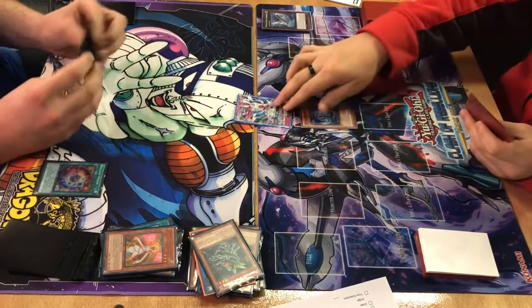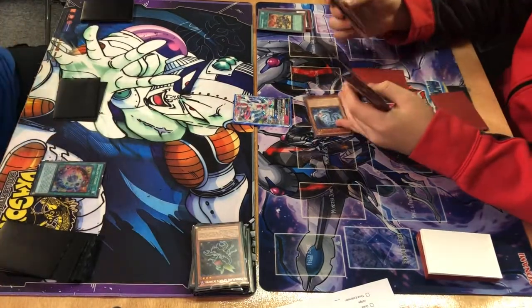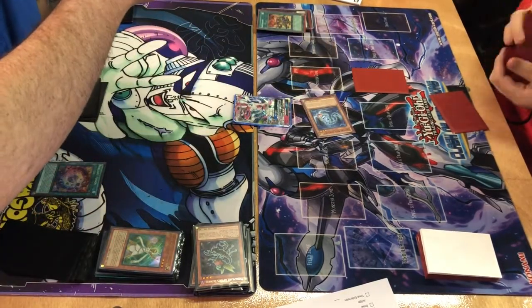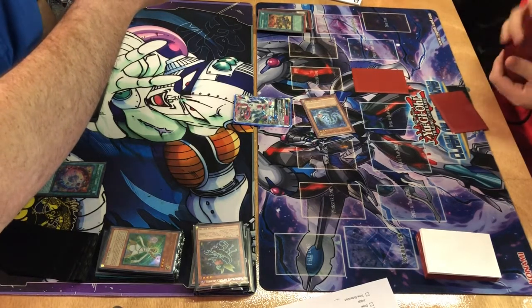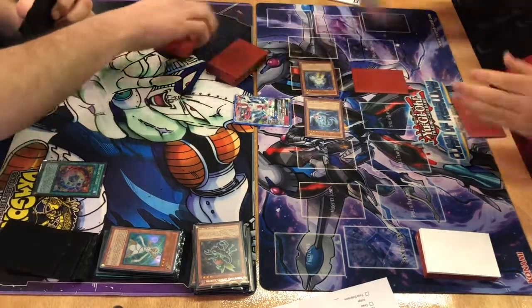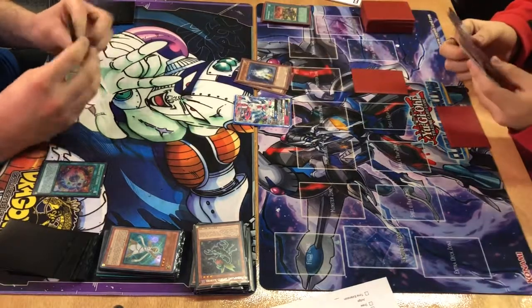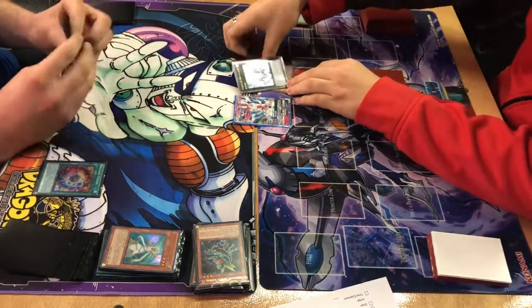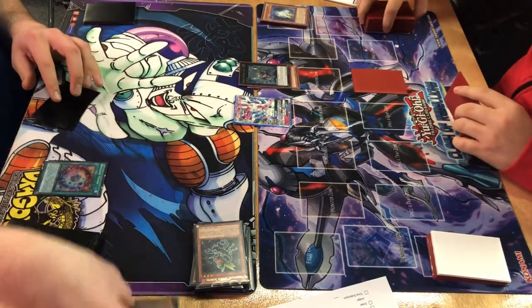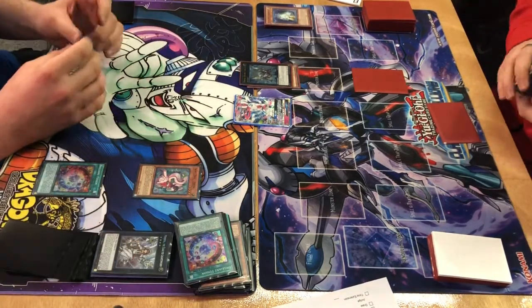Digital Bug summons Centibyte and activates Earthquake. Earthquake switches Centibyte to Defense position to activate and special summon. He overlays two Level 3s into Number Gigabrillion — I forget which number it is right now, it becomes 21. He declares attack, but Lightsworn banishes another 7 for Snow, and flips Gigabrillion face down so he doesn't take any damage.